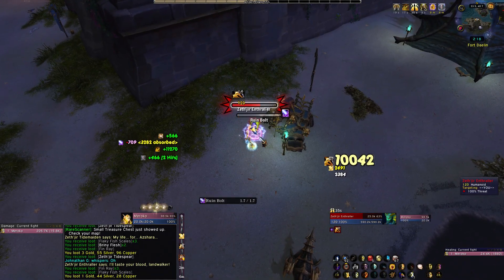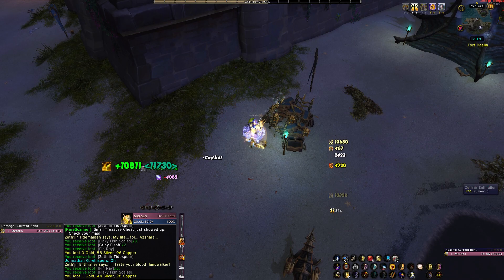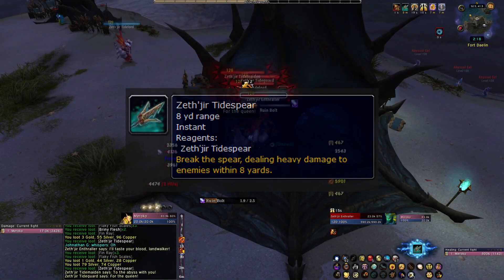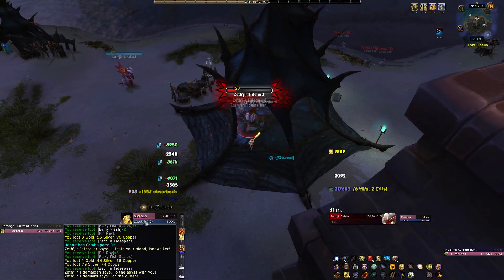The biggest reason however to farm this area is that you can find weapon racks all over the naga camps, which do roughly 50% of every enemy you attack's total HP, and it can crit. As you can see in the footage, it's very powerful, and makes farming this area far more efficient than the others.